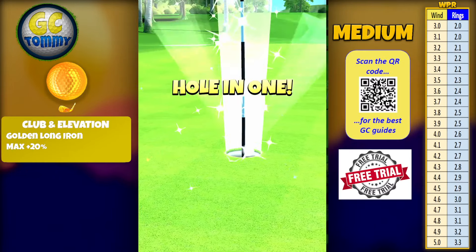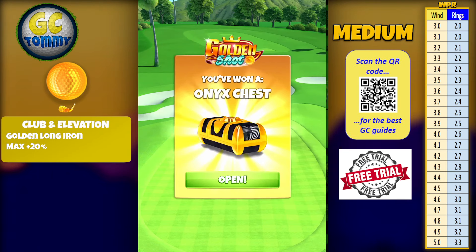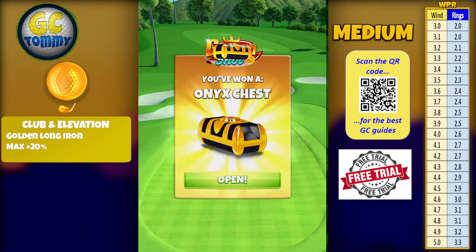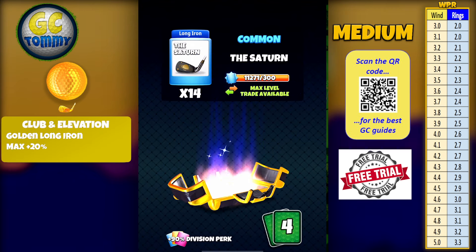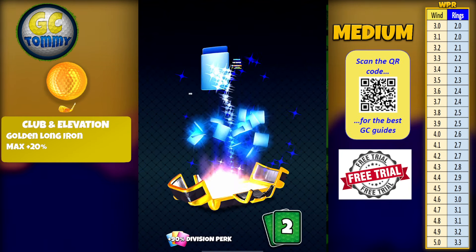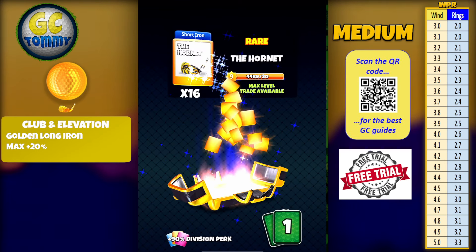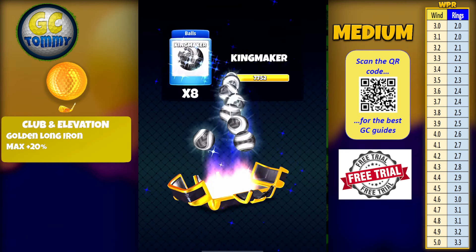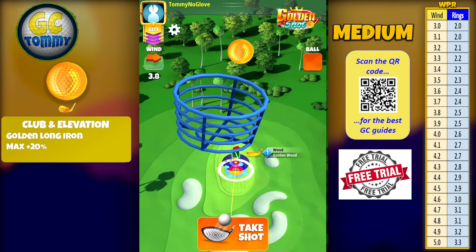We hit perfect on the fringe up towards the pin and this time we're dropping hard right — no 360 out though. It doesn't really matter how it drops, just that it drops. Let's see what we get in the Onyx chest. We have Saturn, Firefly, Sniper, and then we do have the King Maker as well. Firefly is not a bad wedge.